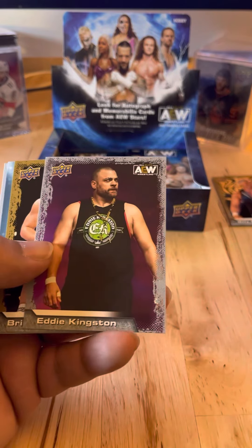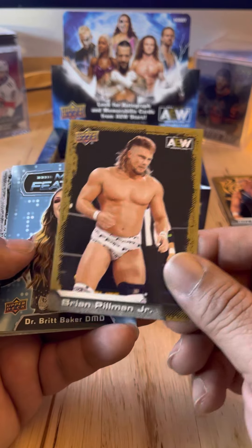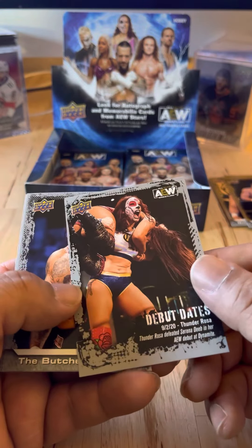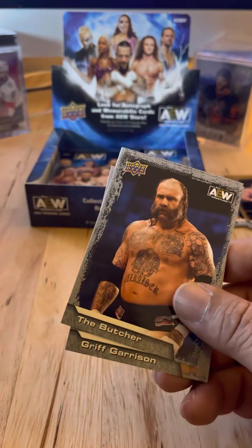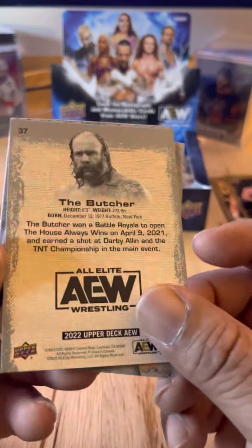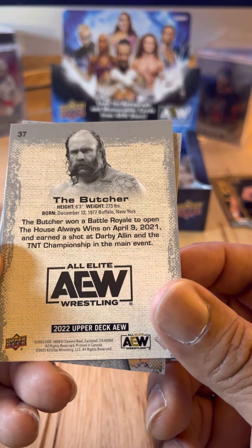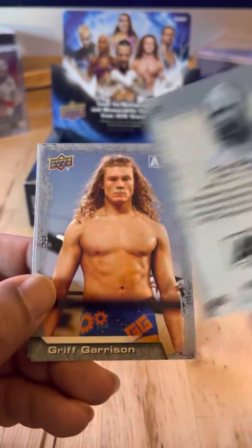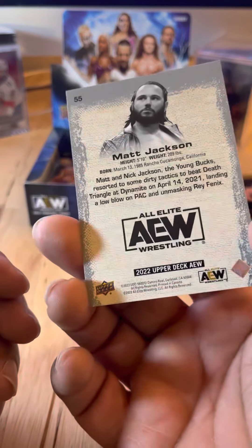Vicki Guerrero. Eddie Kingston. Brian Pillman Jr., parallel card. Main Features: Dr. Britt Baker. Debut Dates: Thunder Rosa. The Butcher won a Battle Royal to open House Always Wins on April 9th, 2021, and earned a shot at Darby Allin for the TNT Championship in the main event. Griff Garrison and Matt Jackson.